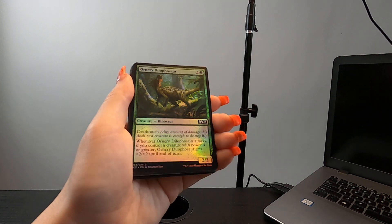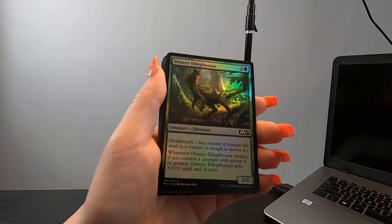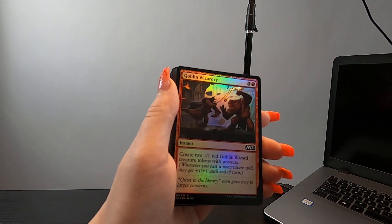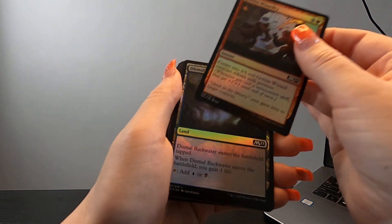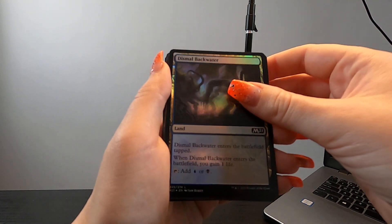So this is beautiful. Beautiful dinosaur — wow, that looks angry. Goblin Wizardry — very cool. I like how they're all nice and shiny, that shiny cardboard.